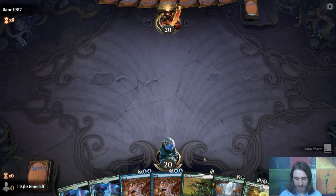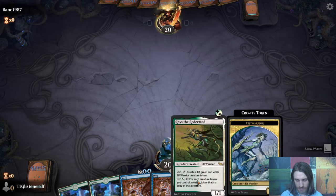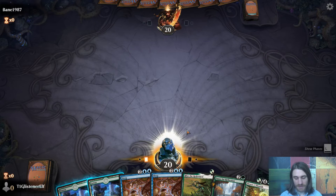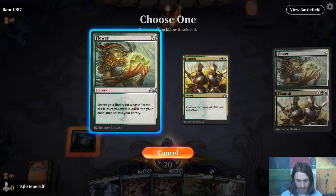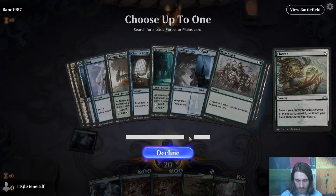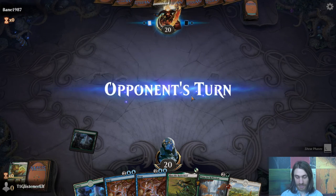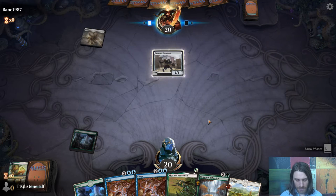It has Rhys and it has Flowering Shenanigans. We're going to start off with Flower instead of Rhys. One other weakness to the deck is that we don't have anything like a Blossoming Defense — we don't have anything to protect Rhys himself. Let's cast Flower. And I'm hoping that on this computer I'll be able to get it to record properly.